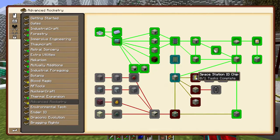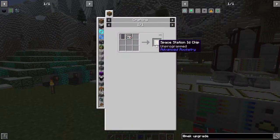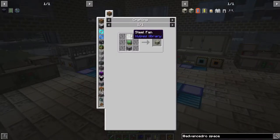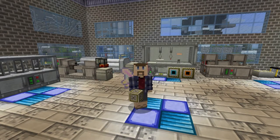So let's start with the space station ID chip, which is just another linker combined with a basic circuit. Easy peasy, and done. Next up is the oxygen vent, which is mostly just a motor, a fuel tank, and a steel fan. This is all stuff we've made before, and it's all pretty easy when you already have the parts made.